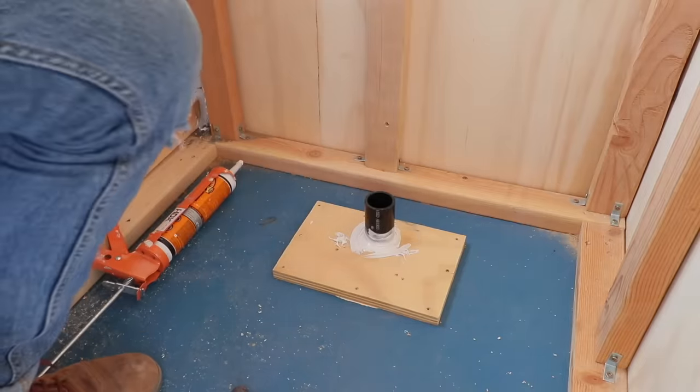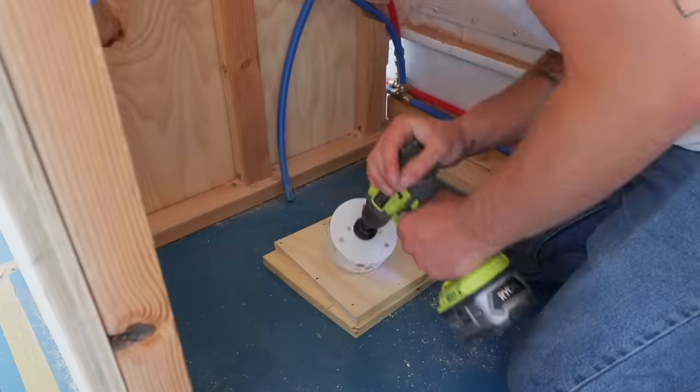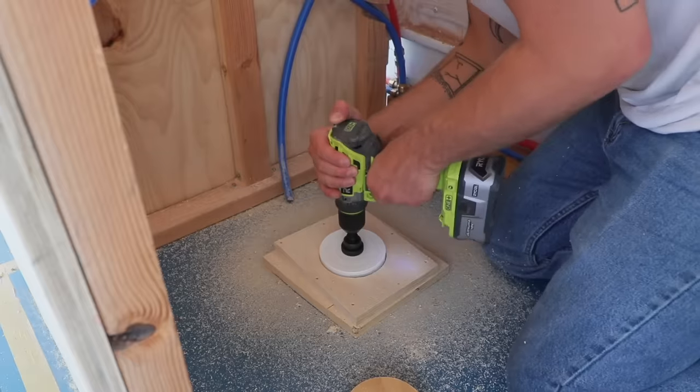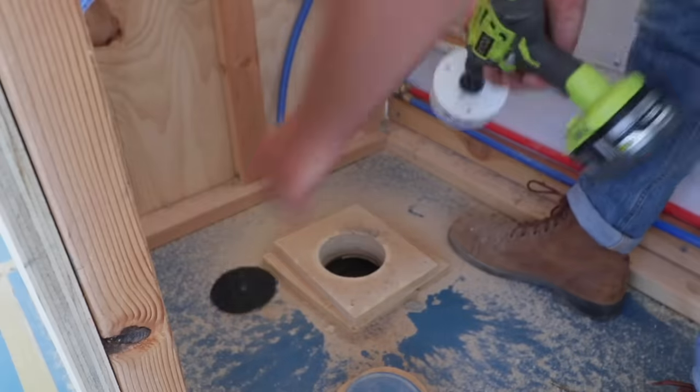I used two pieces of three-quarter inch plywood as a riser for the toilet flange to get it off the subfloor of the bus, and I used a Milwaukee hole saw to drill through the plywood, the subfloor, and the bottom of the bus.